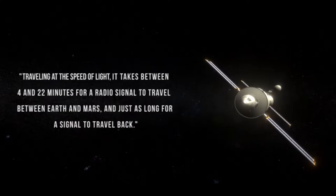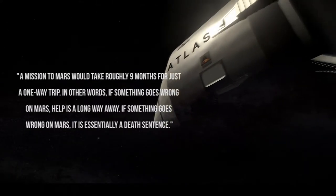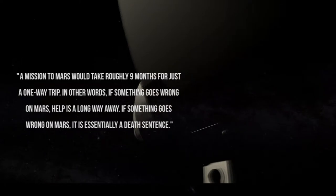Travelling at the speed of light, it takes between 4 and 22 minutes for a radio signal to travel between Earth and Mars, and just as long for a signal to travel back. A mission to Mars would take roughly 9 months for a one-way trip.